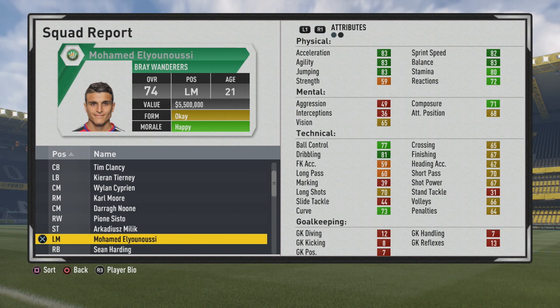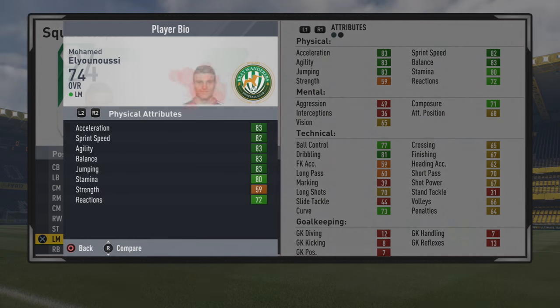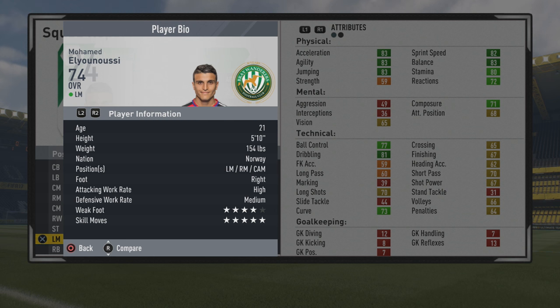Welcome to this Player Go Test where we're taking a look at Mohamed El-Younousi. The 21-year-old left mid is a 74 overall, so some really nice stats from the start, but I can see why you guys are questioning him so much — you continue to mention that 5-star skill moves.